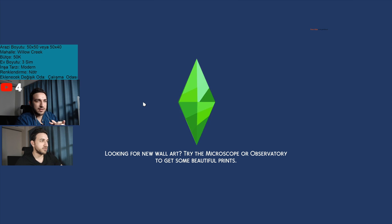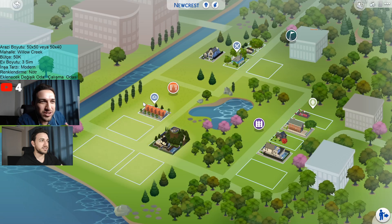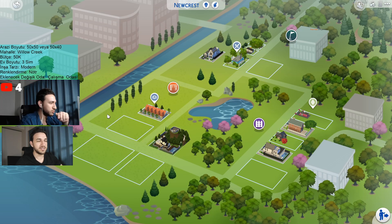During the live, you can see on top of me there is a blue sheet where I wrote the conditions in Turkish. The conditions were decided as a 50 by 50 or 50 by 40 lot, and it had to be at Willow Creek.